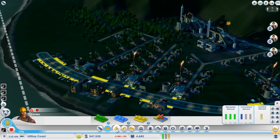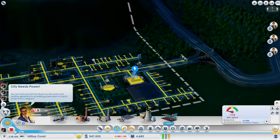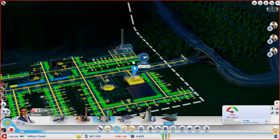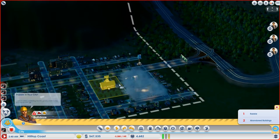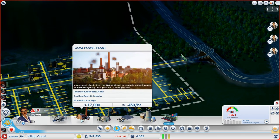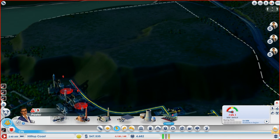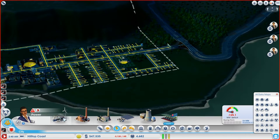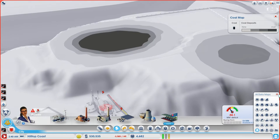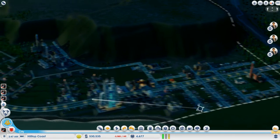We can see we're losing money, and we have no power either — that could be an issue. Let me pause this before we have a real disaster. I didn't know that was a solar plant I put there. I don't want to use our oil — let's use our coal because I know there's coal up here. Let's just put the coal plant down for now. There it is — that's why all our city services are going nuts, they don't have any power. Let that open up.